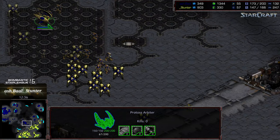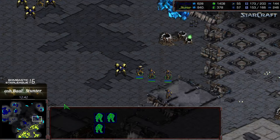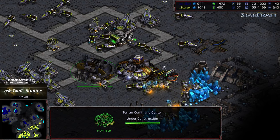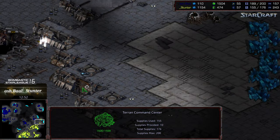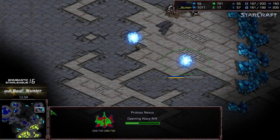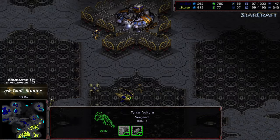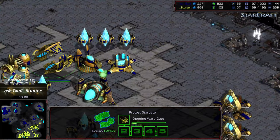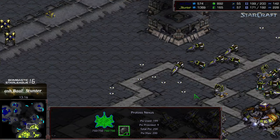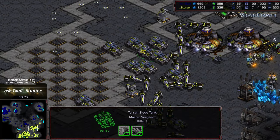Ashball is surging toward 200 supply, well ahead in late game macro. Worker count is just about even. Some zealots get pulled from the north and lose their lives. There's some difficulty with map control. The arbiter in a forward position may be waiting for stasis energy, or potentially just letting Stunter take those four bases — the natural, mineral only, and others — while Ashball takes the rest of the map. Ashball near 200 supply. Recall is upgrading but won't be there in time to stop Stunter grabbing a fourth.